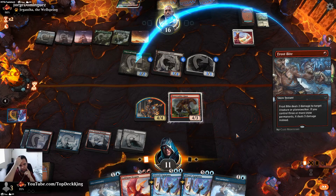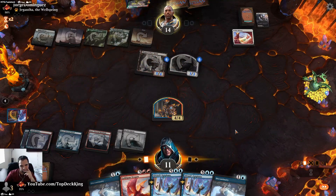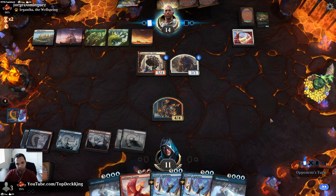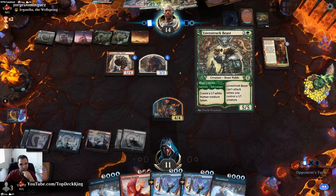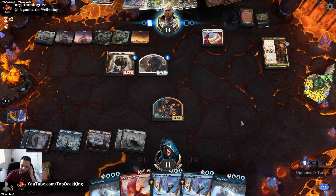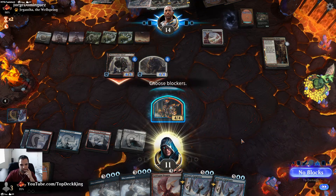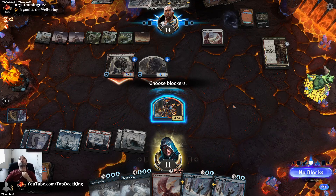That was super unfortunate — no lands in the top four cards. Five, eight — can't attack. I guess I should have just gone for it. Showdown of the Skull — sure. He has green mana — of course. Puts a counter on both creatures. I could block the 4/4 and take six but I'm not winning the game this way.